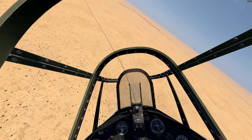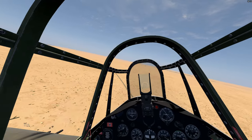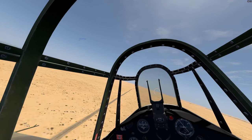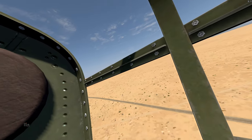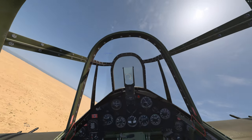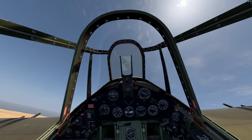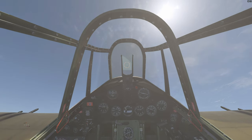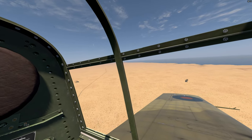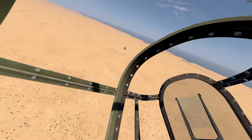He doesn't want to fall for our tactic. We're going to nose it down a little bit and turn in — just nosing it down to generate speed. Turn it back in towards the enemy. Lining up. We got multiple hits — parts flying everywhere. I think he's going in. Splash G50!